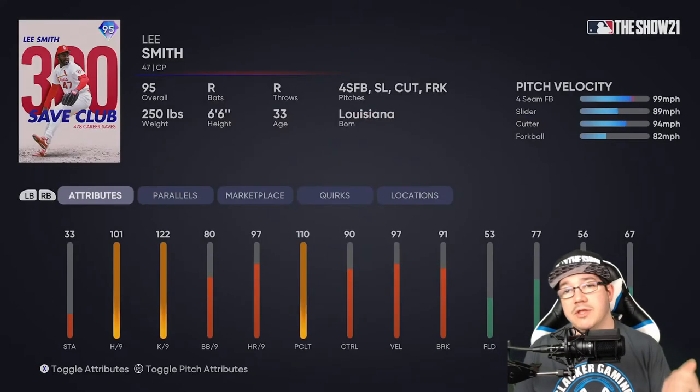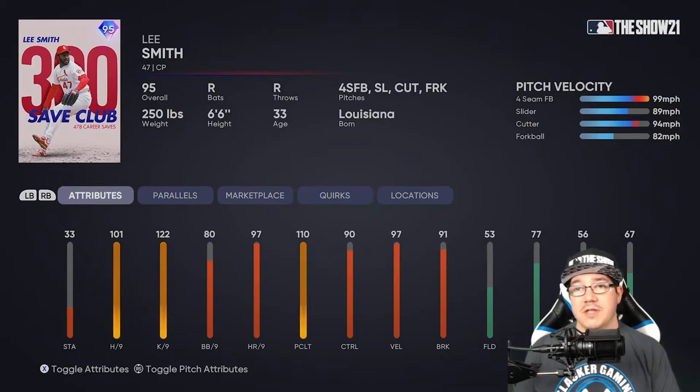The next guy you can choose from is Lee Smith, a right-handed closer at 95 overall. He's got a 99 mph four-seam, 89 slider, 94 cutter, and an 82 forkball — you don't see it a lot in the game, but it's a very interesting pitch. His attributes: 33 stamina, 101 hits per nine, 122 Ks per nine, 97 runs per nine, 110 pitch clutch, 90 control, 97 velocity, and 91 break. A very good bullpen closer card.